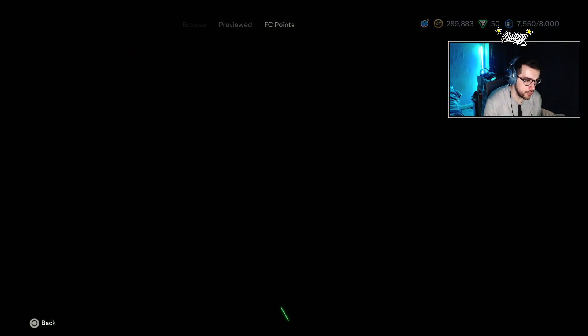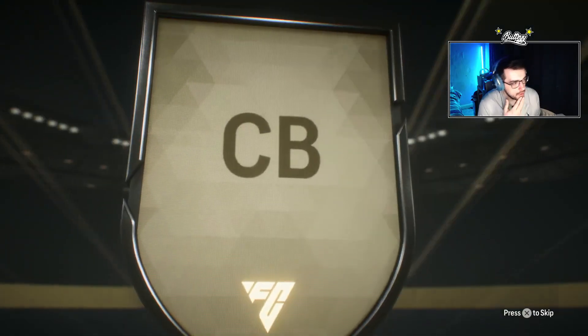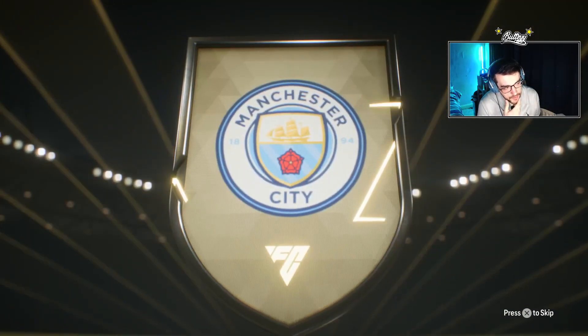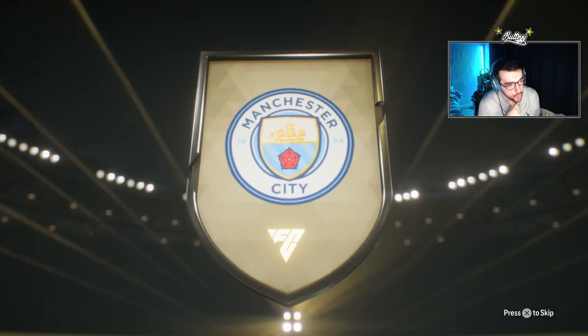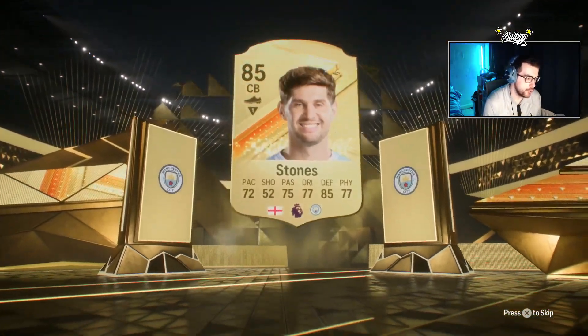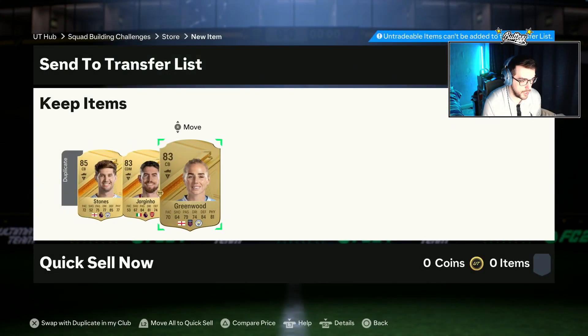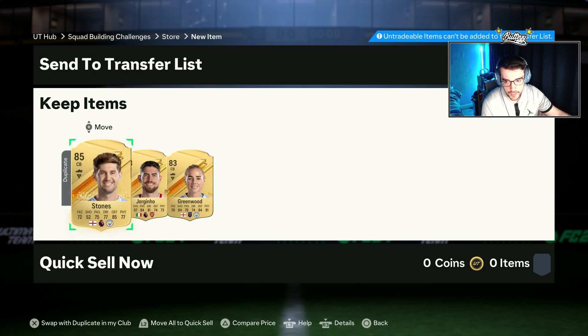We have an 83 by three. English center back — this is going to be John Stones. We've packed this guy so much, so much. We're going to have to recycle him into an exchange.